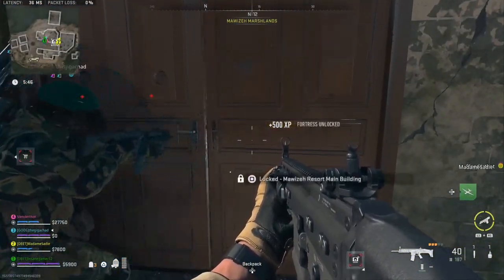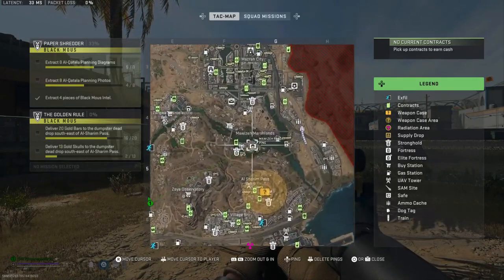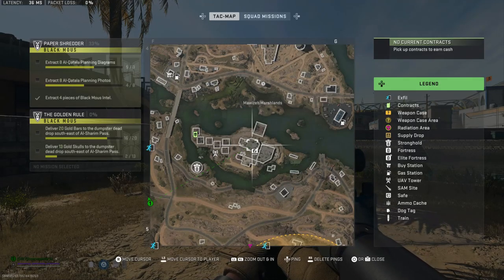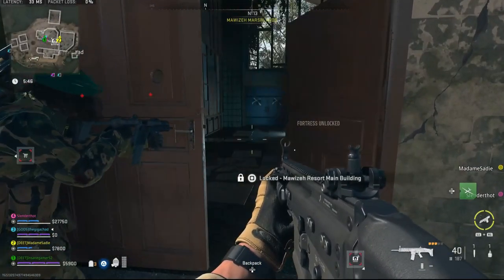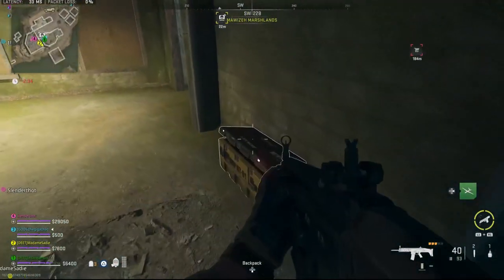The next locked key location is the Mao Zed resort main building. This is another one of the fortress locations that has an icon on the map. You need to go to this building in the middle of Mao Zed marshlands — coming from the south, it's the building in the middle of the resort complex. Open it up and you can get one supply box and two supply crates if you kill all the enemies and search every room.